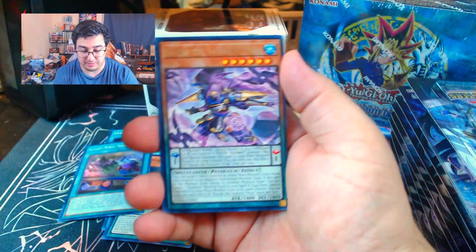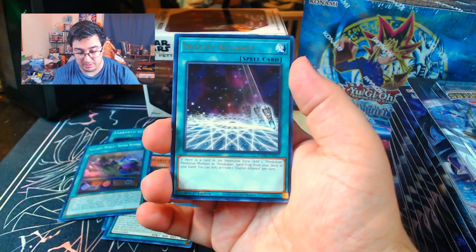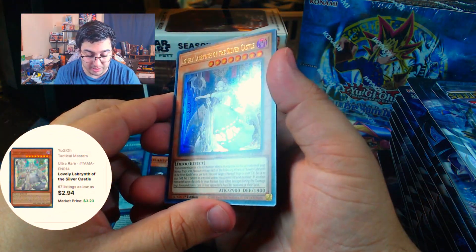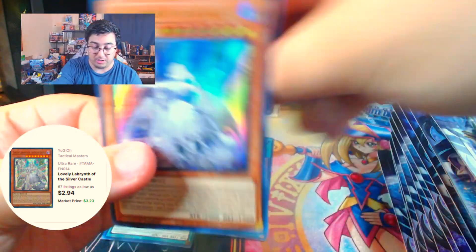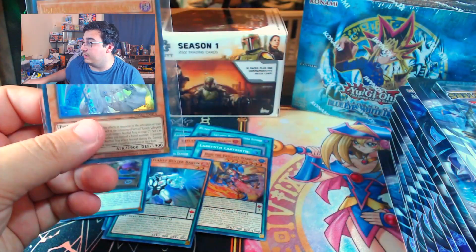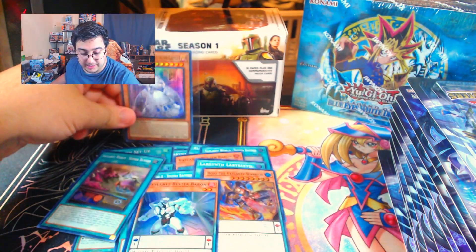We got a Scion the Valiance Archer, Mizuki the Valiance Ninja. Oh, we finally got something — the first pack on the right side! We got a Scapegoat, Duelist Alliance, and Labyrinth of the Silver Castle. So we finally did pull something. We'll go ahead and sleeve her up. This is not a bad pull, if I'm not mistaken. We'll go ahead and check it real quick — worth something at least.